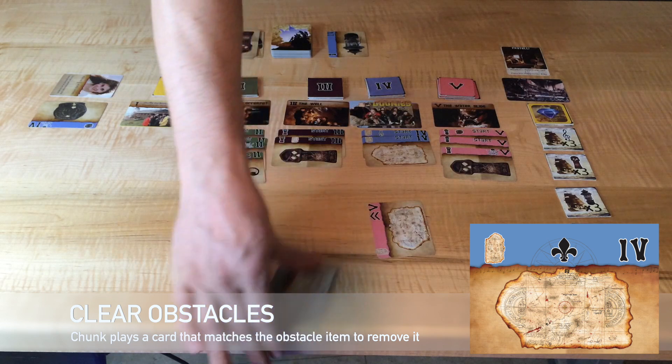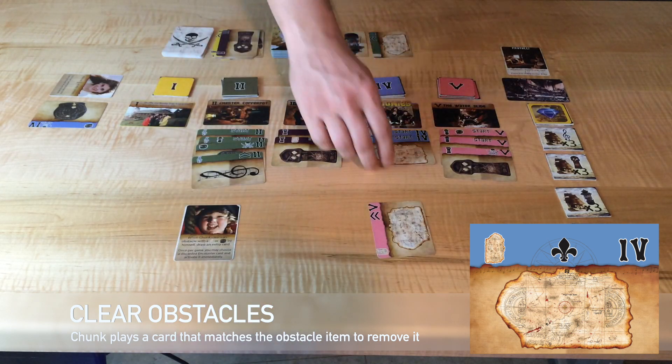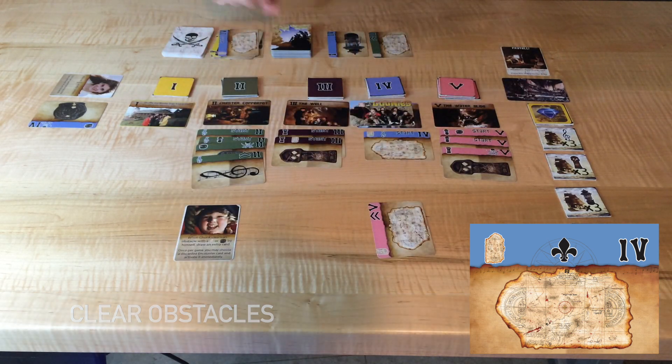Chunk plays a map to clear the obstacle. His character ability triggers since he was the only one to contribute, and he draws an extra card.